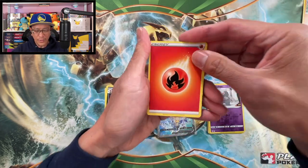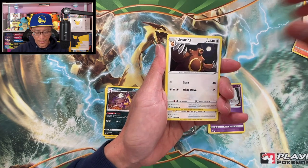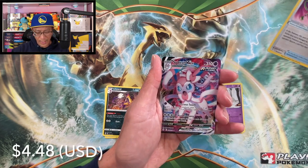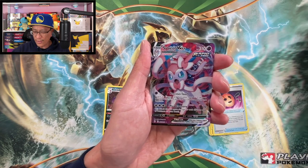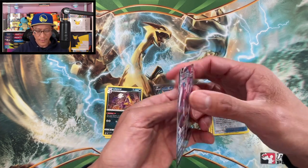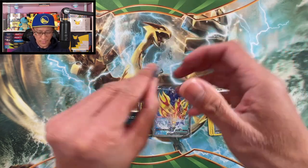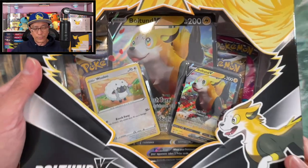Have you opened this box, guys? Let me know what you have pulled. Fire energy to start — Flapple, Pyroar, Ursaring, Fletchling, Lure, Scraggy, Hippopotas, Spiritomb, reverse holographic. We got a Sylveon V-Max full art! Oh very nice — do I have this card yet? Not too sure, but it is a gorgeous looking card. Eevee, Lucian — what a pool today! That is so awesome!